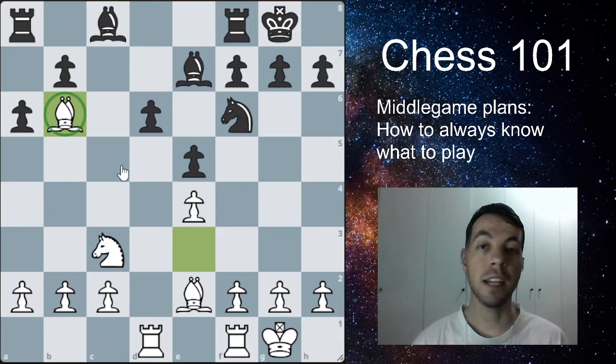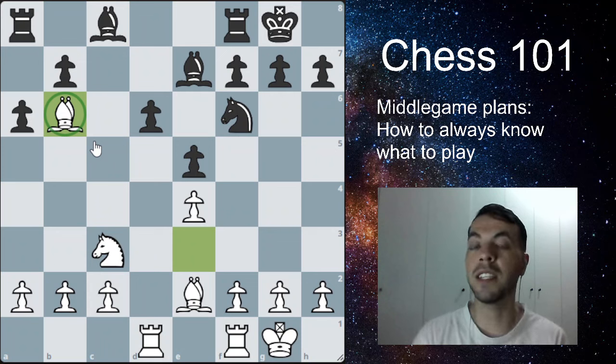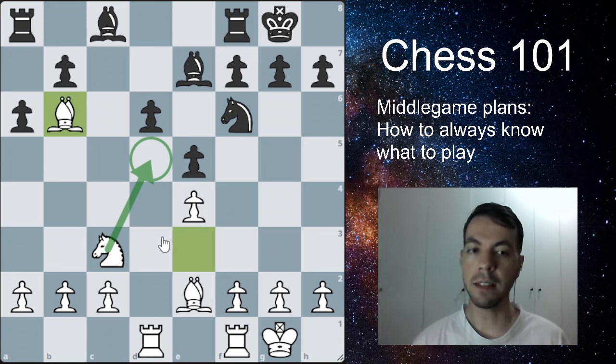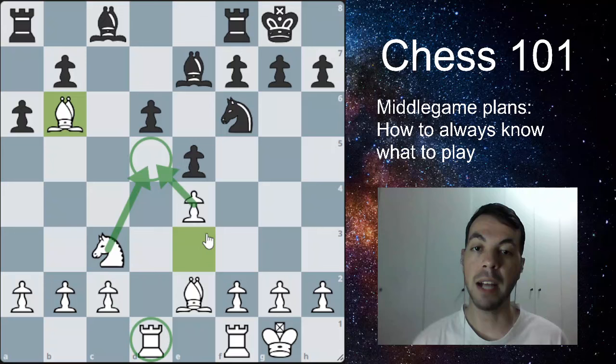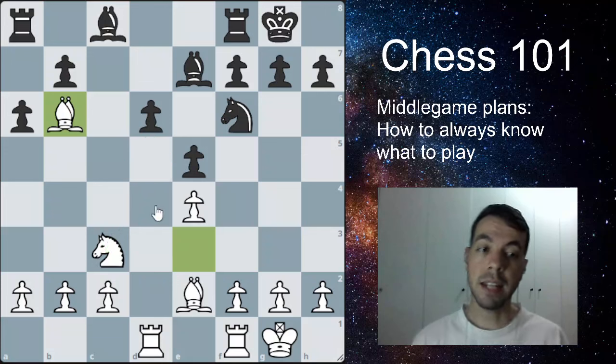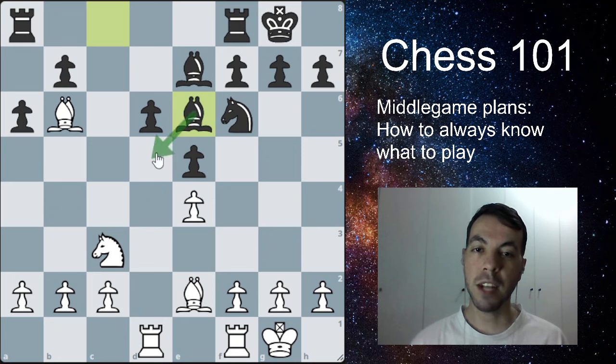This is a hole in the opponent's position — of course they can attack it with a piece, but it cannot be attacked by pawns anymore, making this a very good square for our bishop. There's still another weak square where we can try to put our knight, and that will likely be our next move. We can place the knight on a very strong outpost, protected by the pawn and the rook, and it can stay there forever. The opponent plays bishop to e6 trying to control that square a bit more.